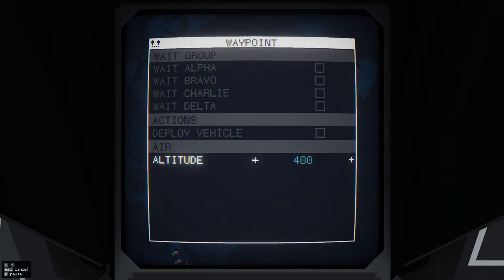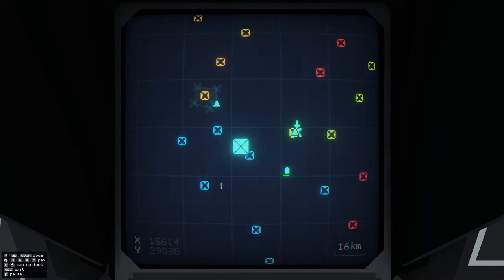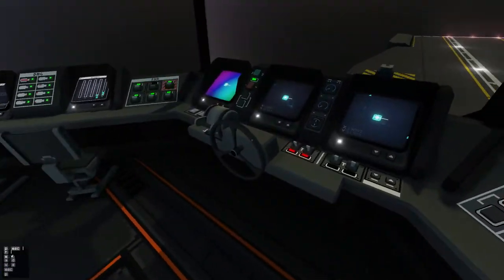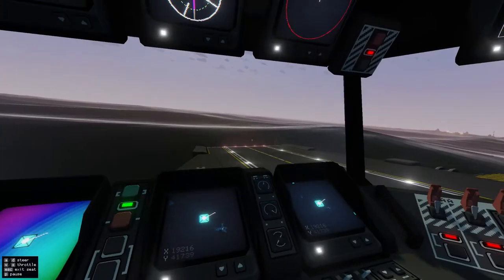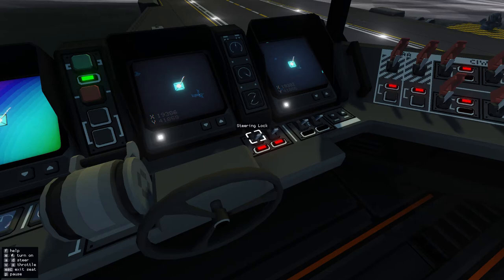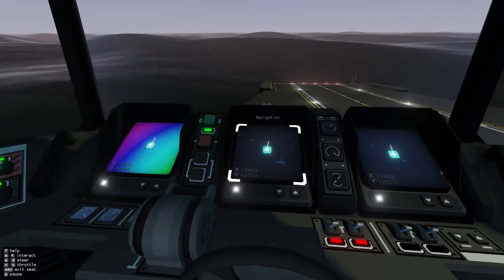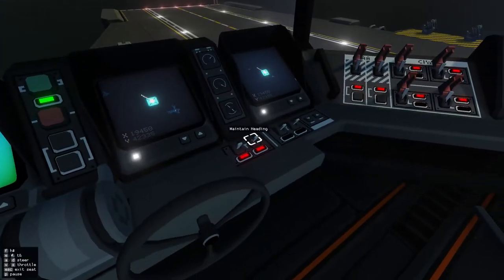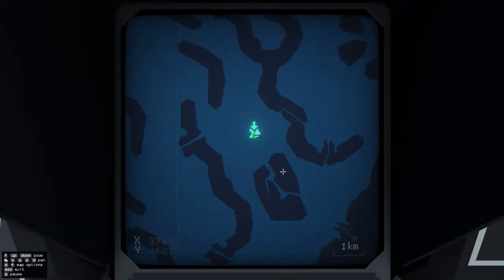I'm going to put it at about 200, and then if you click 'deploy vehicle', the petrol will drop the seal. I want to make sure that I didn't lose that albatross — and I did not. So now that everything has landed, I'm going to head up towards that island. I'm going to turn off my radar to give me a little bit better speed. And there's the other island, so it's going to be right about 330-ish.